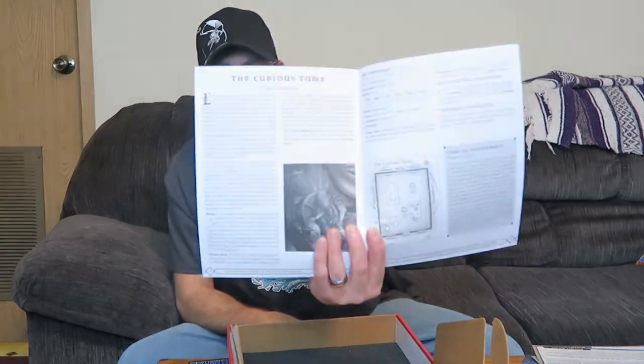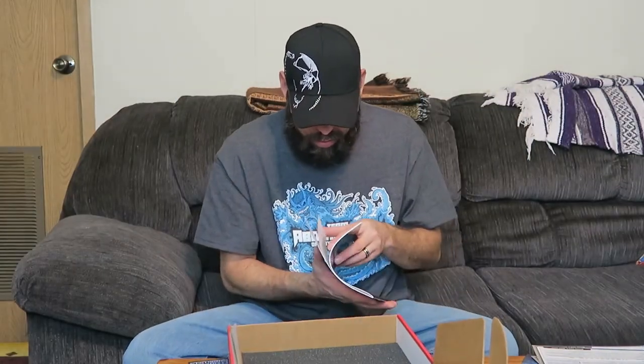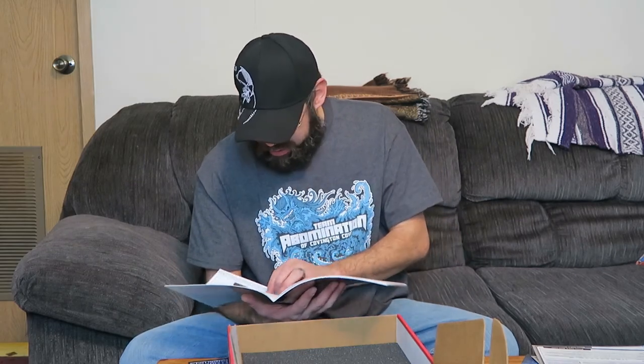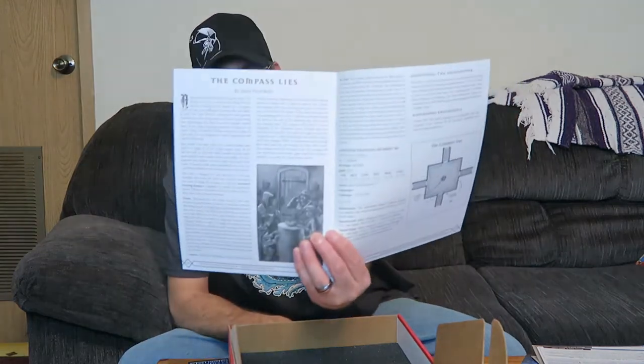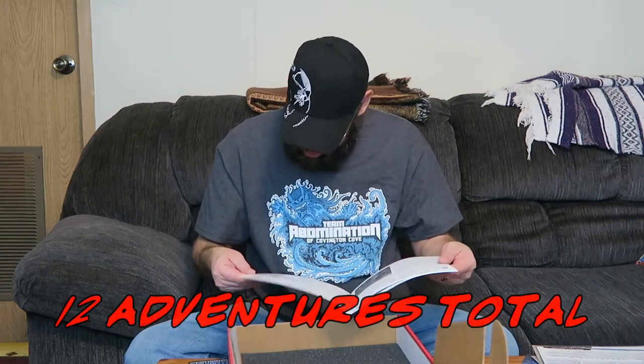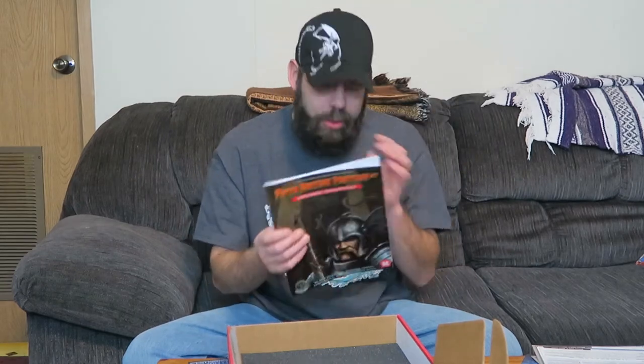The Curious Tome, Adventure's Best Friend, A Broken Window, The Compass Lies — and that looks like that's it. 25 pages, you get a whole bunch of short encounters. This is definitely one of those icebreaker-type books, especially for maybe new players. So that's really nice. And we got the pick and pull like always.